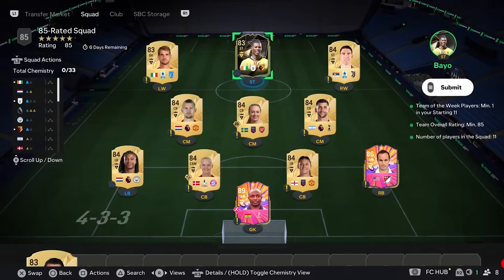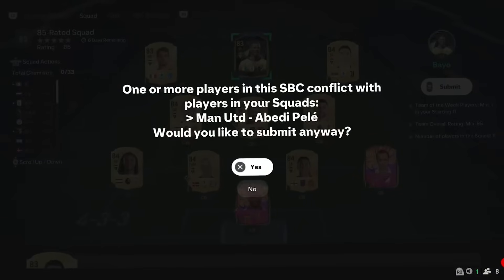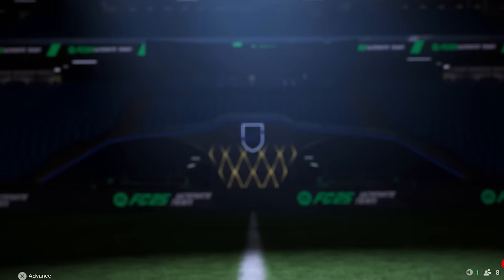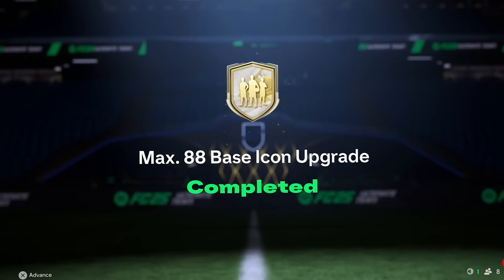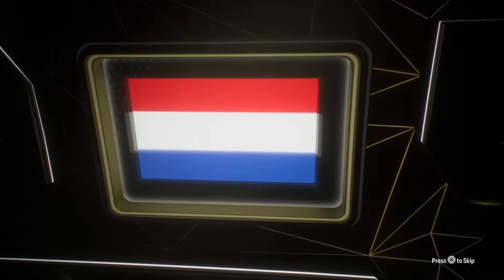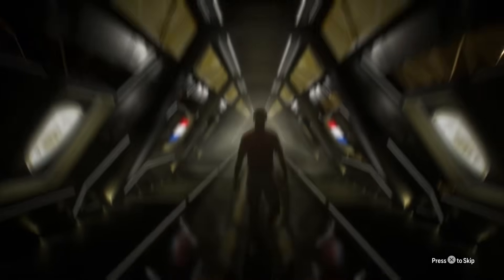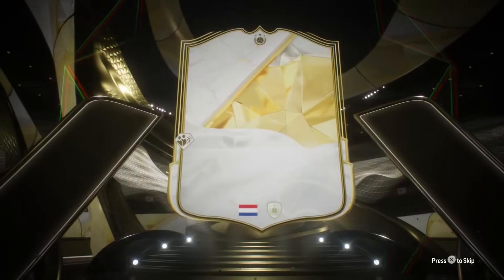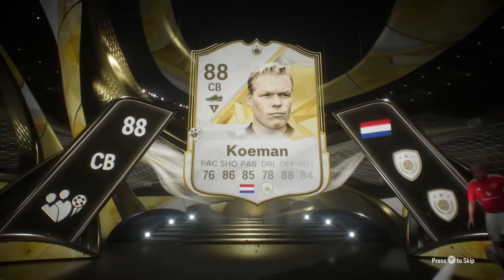As promised, I am not done yet. This is the final squad for the Icon pack - let's go and get this open and see if we can get Paul Scholes. Here goes nothing - it is a man, it is going to be centre back. Oh no - that is going to be Koeman, isn't it? I feel like that's not a bad icon to get, but it's a card that literally has no place in our team.